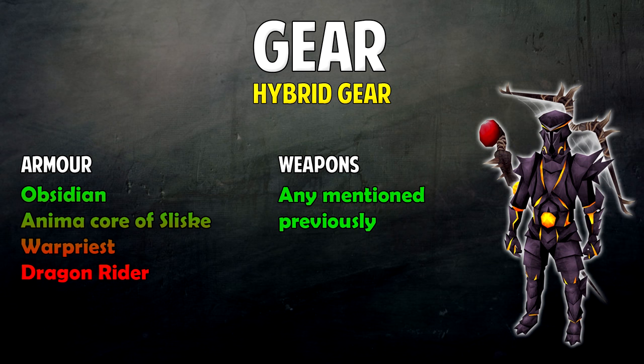There are also a few hybrid armors you can use if you plan on using two different weapon styles. The first is Obsidian, then Anima Core of Sliske is a good alternative, along with War Priest and Dragon Rider. With any of these hybrid armors you can use any of the weapons I previously mentioned.